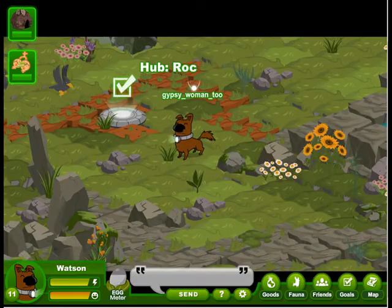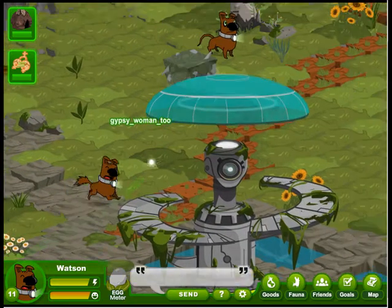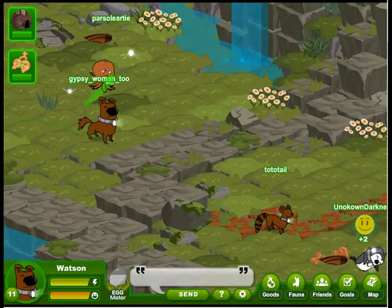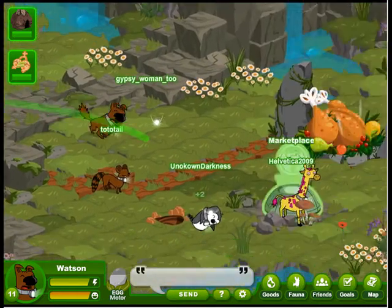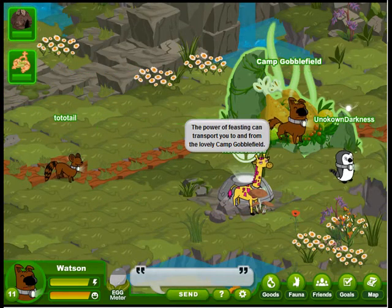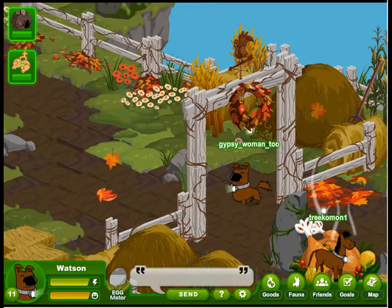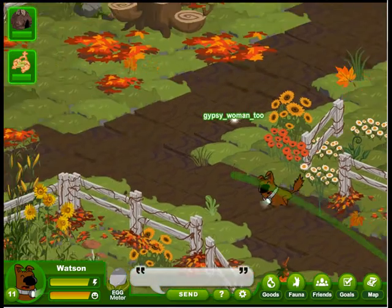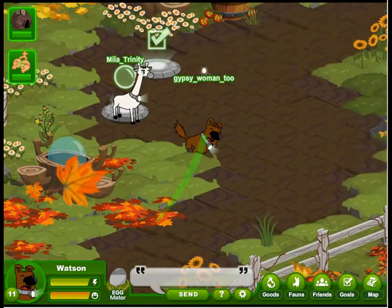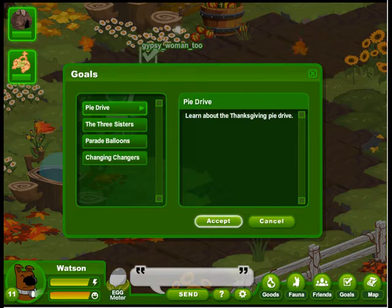We'll head off to the right. Watson can smell turkey cooking. This is a seasonal world, so you'll have to do it during November. Let's jump in there and see what the goals are. We'll follow the path up to the goal station. The goal is right beside a luxe store — and there it is. Quite a few goals.